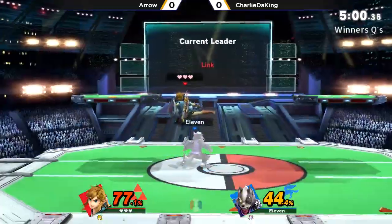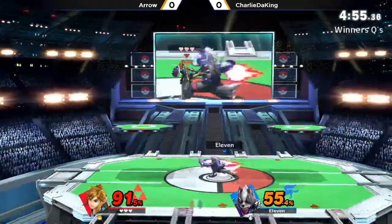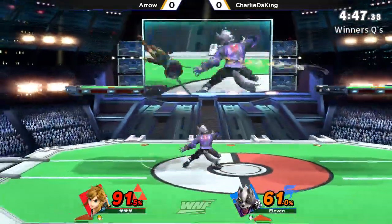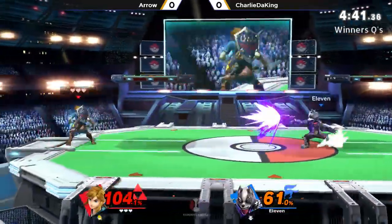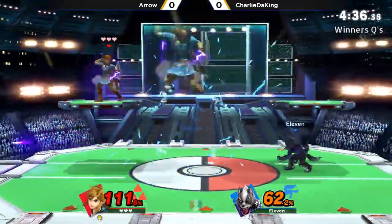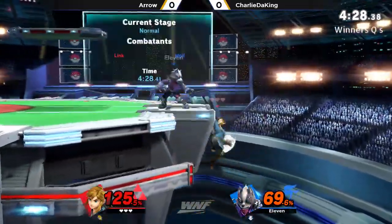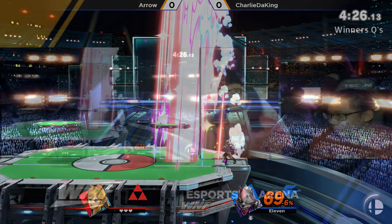Charlie bringing it back, already getting himself a very hefty lead here for a throw into the tech chase. I would like to see more use of the disjoints — Link doesn't have the fastest draw in the West, but it's still pretty heavily outranged as Wolf. There's the parry, another one. Charlie is so on point with these parries, especially on those multi-hit moves. It's not like Link has anything really quick to punish with even if he does get parried — nothing faster than about frame four. Also worth noting: when Arrow has the bomb, he can't use his Hylian Shield. Charlie with the up smash there to seal out game one.